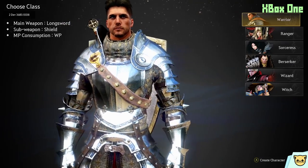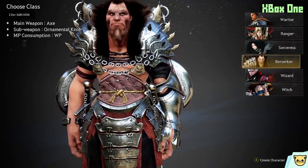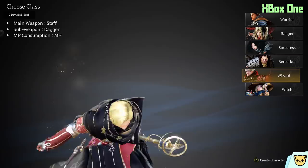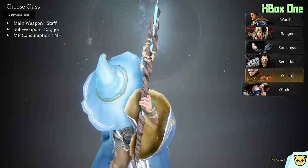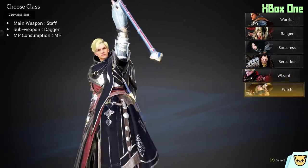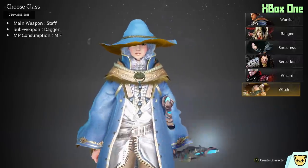But the biggest issue for me is that the classes are gender locked — and not only that, certain body types are class locked. It's natural and expected for a lot of Korean MMOs to have gender locked classes, but I've never seen any benefit to it. Some may note that there are equivalent classes for both genders, like how the wizard and the witch are male and female equivalents of each other in some sense, but they are still different classes with different skills and abilities. So if there's a skill with the wizard that I really like that's not available to the witch, but I'd rather play as a woman, there's unfortunately nothing I can do.